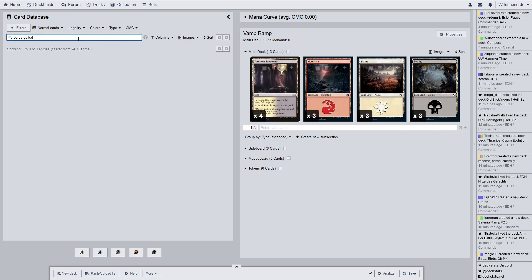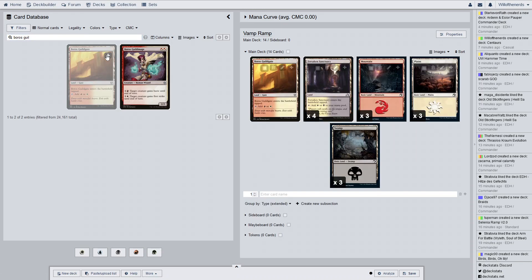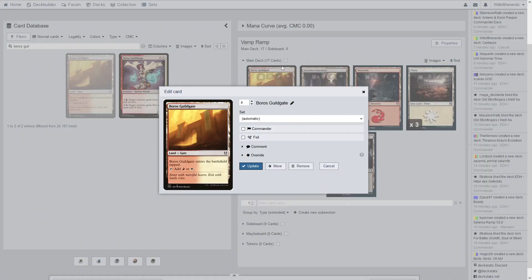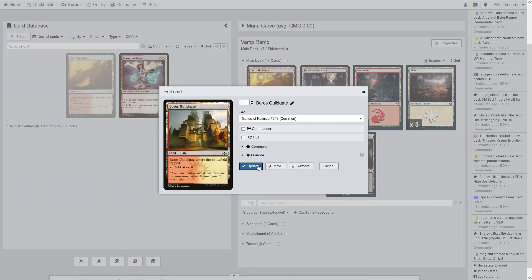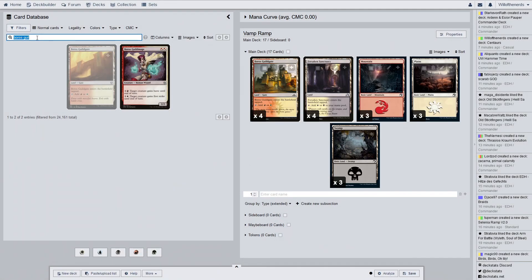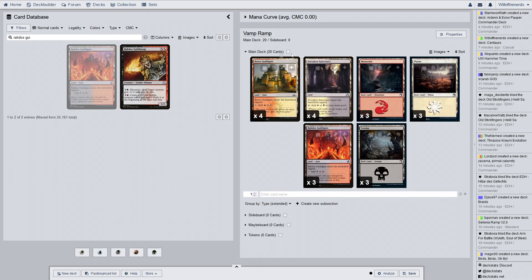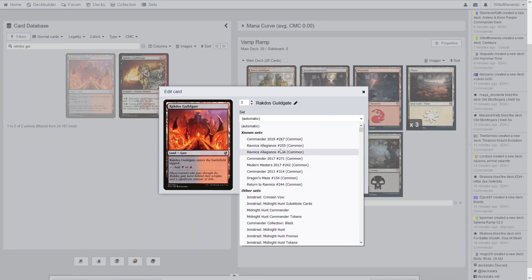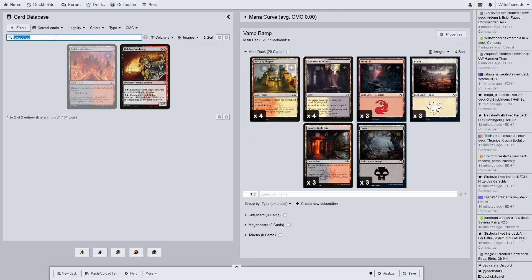Boros Guildmage — okay, that's some art I guess. It's just the returned... yeah, that symbol works. I have a couple of Rakdos Guildgates — one two three. They are also from the Ravnica Allegiance set. I only have one of those, so we're going with that one, and we have a couple of Blood Fell Caves — two of those.